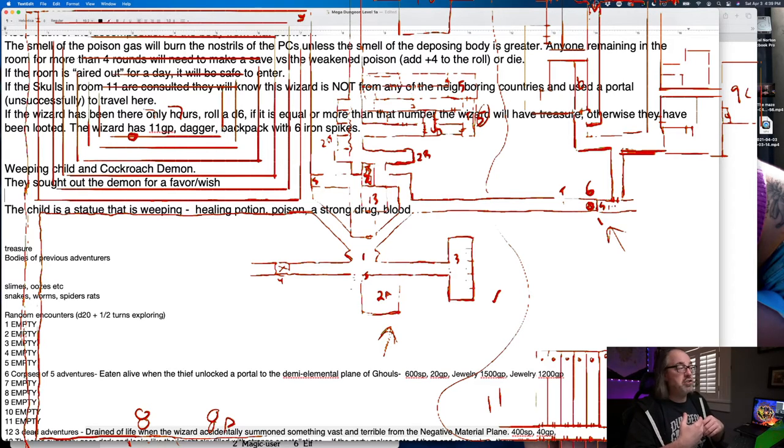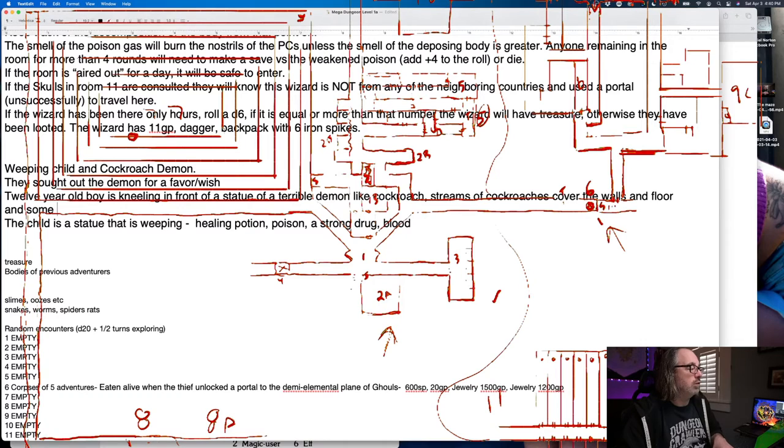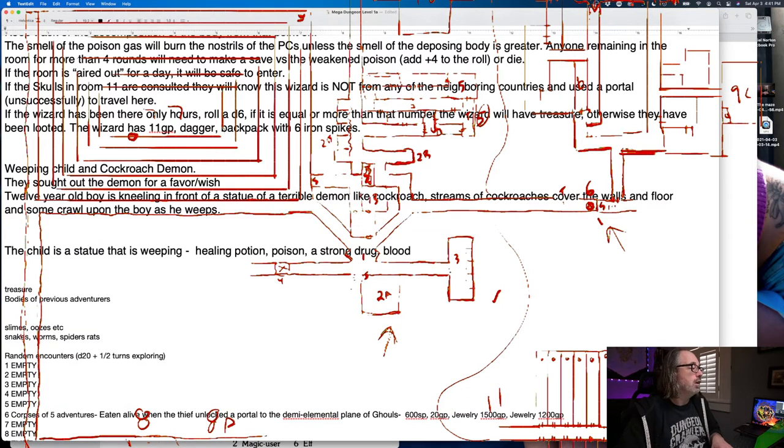Let's make the child a little bit older so we can do the revenge thing — let's make them about 12. And I automatically made it female because in fairy tale stuff it's almost always a little girl, but let's do a boy. He's kneeling in front of a statue of a terrible cockroach demon. Streams of cockroaches cover the walls and floor, and some crawl upon the boy as he weeps.